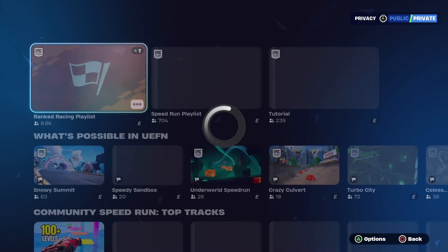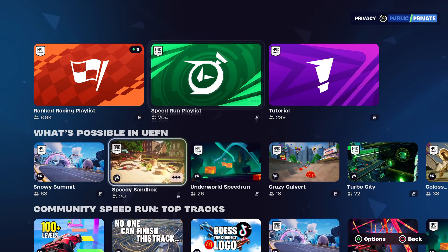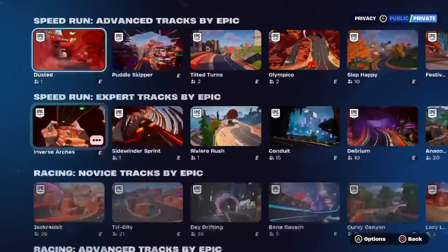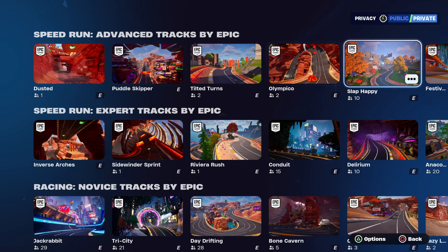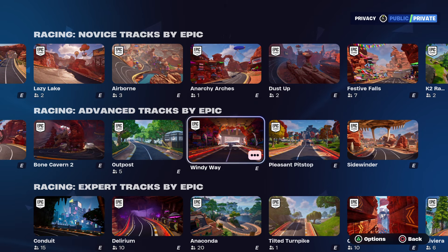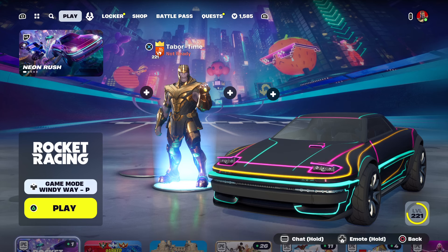However, if you go to the game modes in Rocket Racing you can also do speed runs. Under 'Advanced Tracks by Windy Way' — this is the map you want. You want to go to Speed Run: Windy Way. You'll be by yourself in here with no one racing against you.